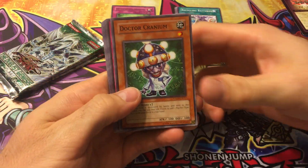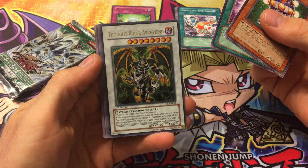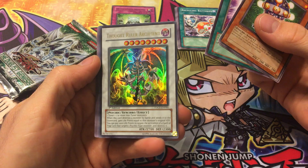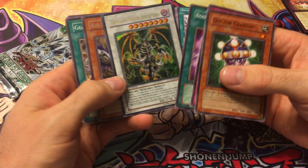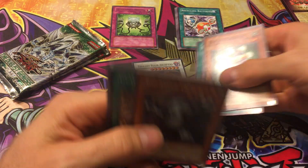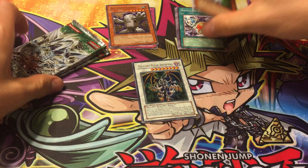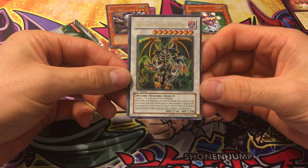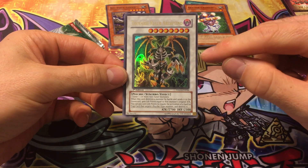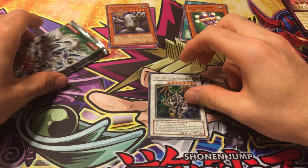Kind of don't like that because it just gives it away after the third card. Book of Eclipse, and ooh — a Thought Ruler Archfiend! Nice, that's an ultra rare, very cool. First edition too, that's really nice. Big Piece Golem and Gear Town — those are nice cards. Look at how off-centered the Thought Ruler Archfiend is, that's kind of weird — the border is really small on one side and pretty big on the other. Definitely a cool card, though that's not the ultimate rare version.